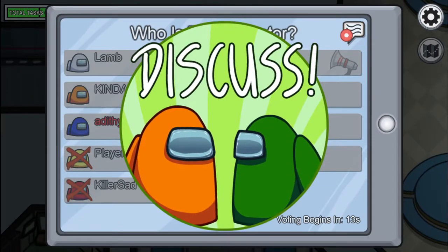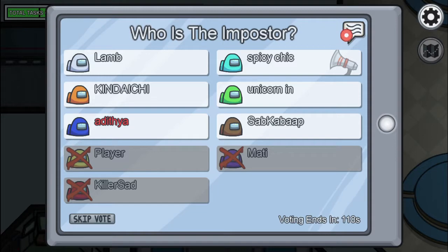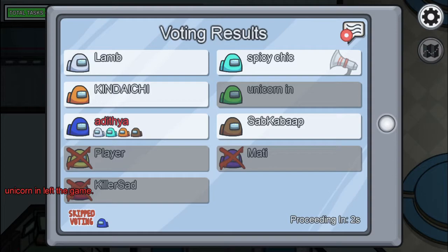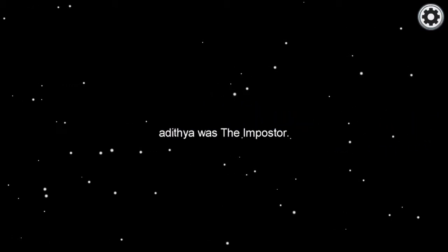I want to kill this person — oh no! Oops. Okay, what do we do now? Who is the imposter? Oh right — I'm the imposter! Let's just skip the vote. I think I'm caught. Oh no guys, I'm caught!